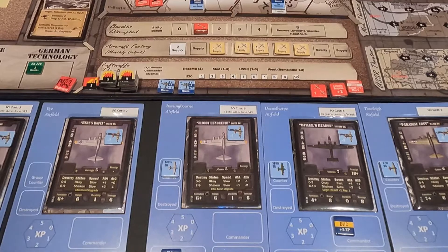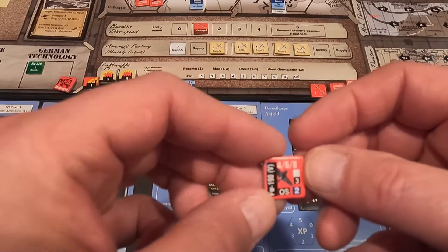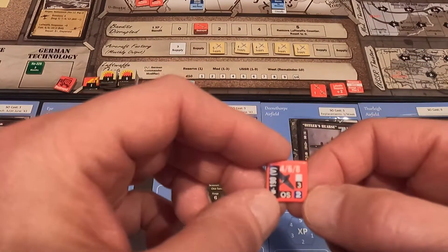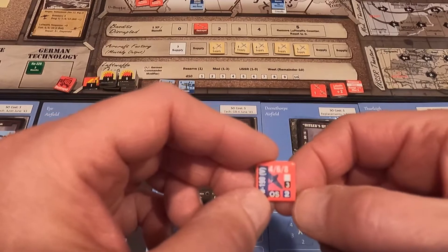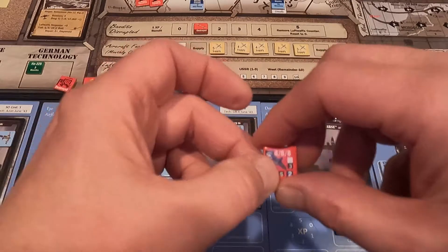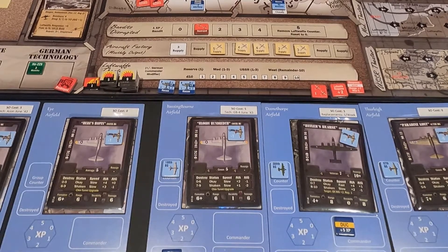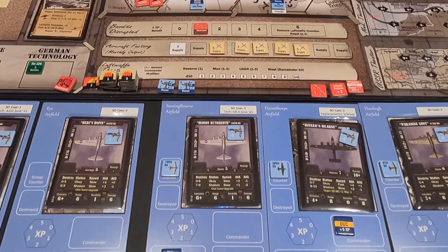One thing I noticed — the out-of-the-sun modifier doesn't add two to his attack, it's two to his defense, making him harder to hit. So I would not have actually shot him down because he had that out-of-the-sun defensive rating. I'll have to double-check it and make sure it still applies against the bombers — I know that's definitely true against fighters.